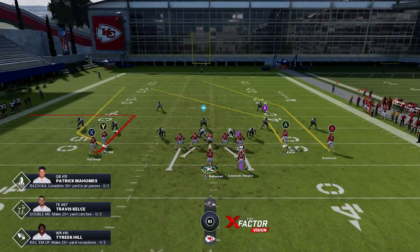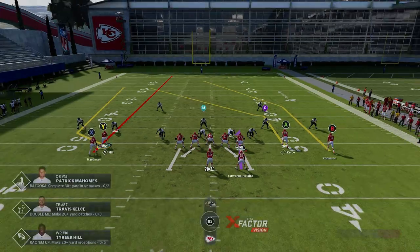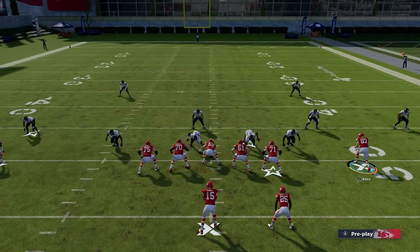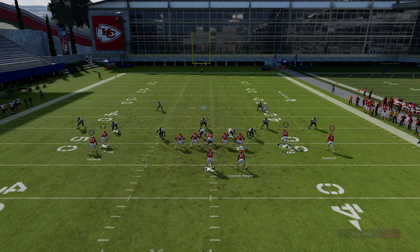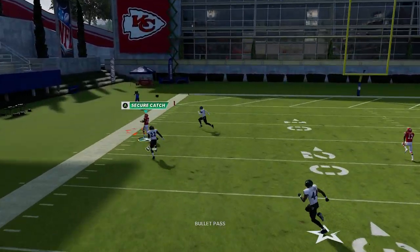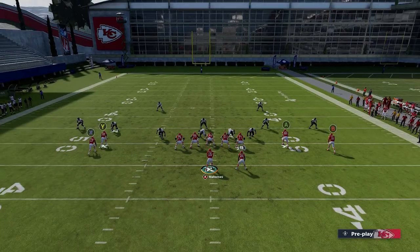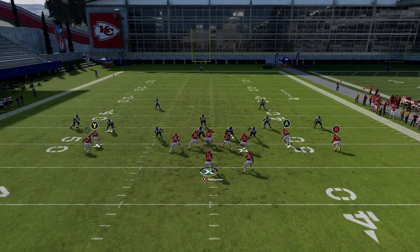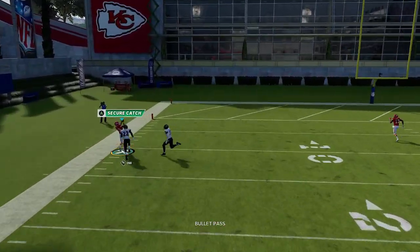Against cover two zone, we can get pretty much the same effect. All I'm going to do this time is put the X route on a streak instead of the Y route — it's really that simple. My next step is to put either the A or B route on a drag; it doesn't really matter. I'll go with the A route because it'll cross a little quicker. This is meant to pull that cornerback down, and then you can see we have an easy bullet pass to the outside. It's not a one-play touchdown but it's a very big play, and you can get a one-play touchdown against cover three.